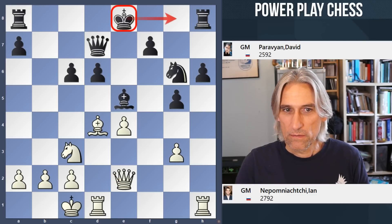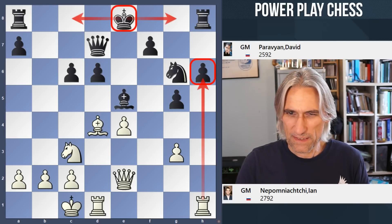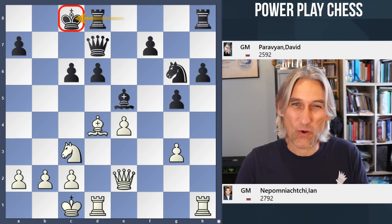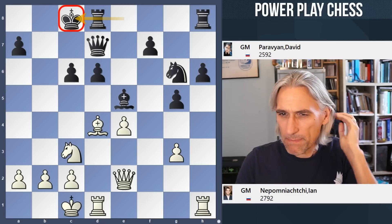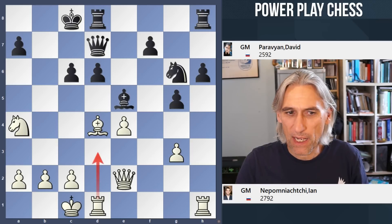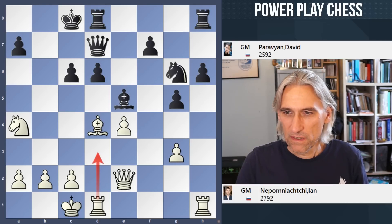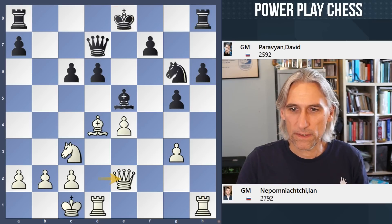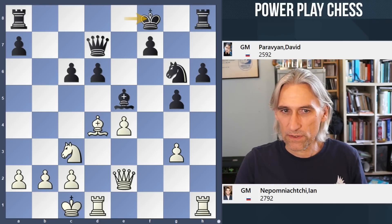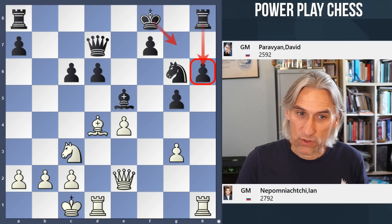Black exchanges, and Nepo throws in an exchange on c6 and recaptures. That little flurry of exchanges means it's still very difficult to find a secure home for the King. Castle's King side will allow Rook takes pawn — impossible. Castle's Queen side? Because of that exchange on c6, it's obviously not the best place for the King. Maybe Rook d3 to swing the rook across, maybe Knight a4 preparing Rook d3, but it's not completely secure. Paravian declined to castle Queen's side and instead played King f8.